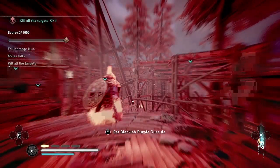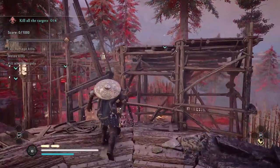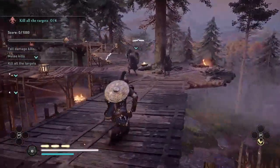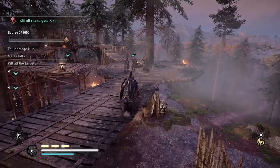The easiest way I found to do this one is to first try to get my fall damage kills, then do the melee kills, and then kill the rest of the targets. Of course, when you kill the targets the trial will end, so you have to complete the other two objectives first if you want to get gold.